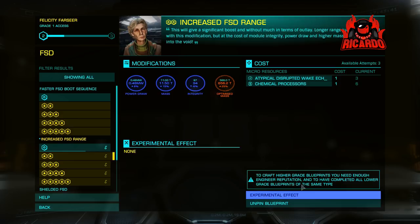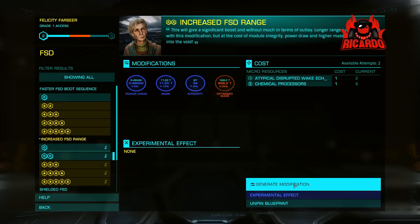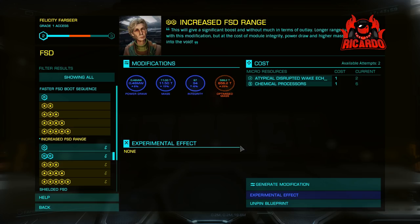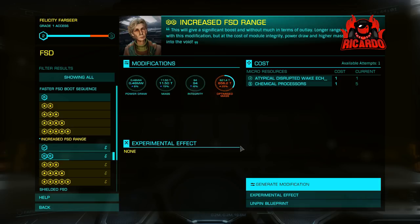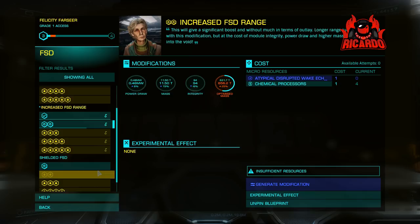Be very careful — there seems to be a glitch in the engineering section. You have to keep going back and selecting the modification you want; it doesn't just stay selected. For example, if I click on frameshift drive range and complete it, it goes back to 'fastest FSD boot sequence.' If you then modify that on top of your jump drive range, you will negate the jump range effect you've applied to your ship — and that's going to really spoil your day.